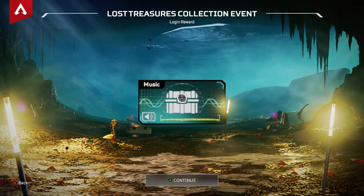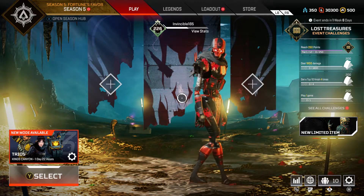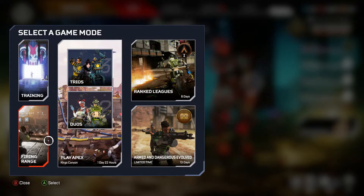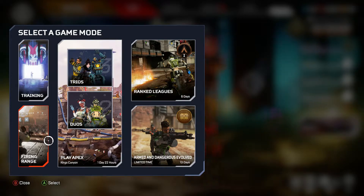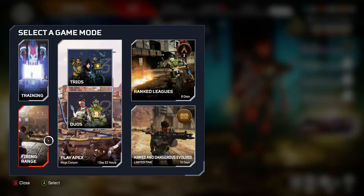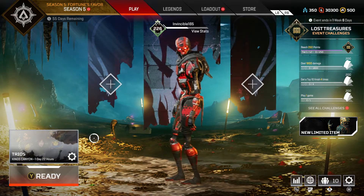There are some buffs and debuffs, but we definitely got a new mode: Armed and Dangerous Evolved. It's basically Armed and Dangerous — shotguns and snipers only — but with a twist: you only play with evo shields. That's the only difference. Armed and Dangerous Evolved is the limited time mode, on for 13 days.